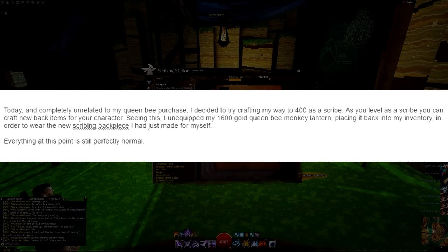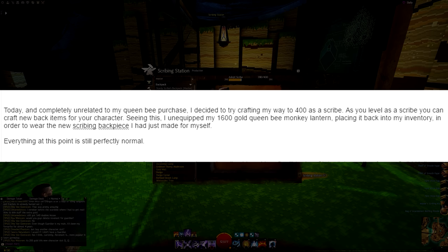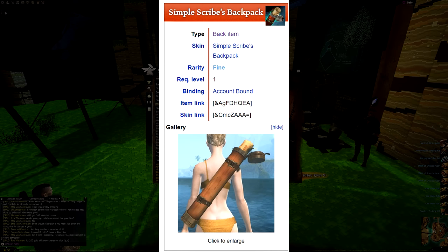Today, and completely unrelated to my queen bee purchase, I decided to try crafting my way to 400 as a scribe. As you level as a scribe you can craft new back items for your character. Seeing this, I unequipped my 1,600 gold queen bee monkey lantern, placing it back into my inventory in order to wear the new scribing back piece I just made for myself. Everything at this point is still perfectly normal.